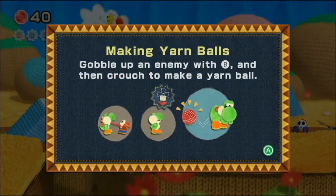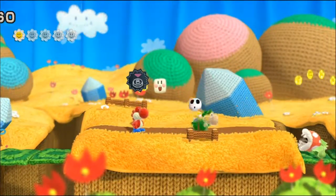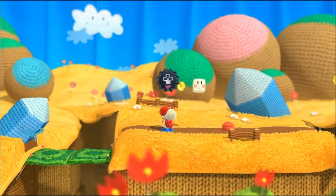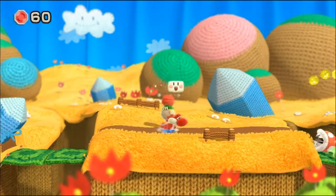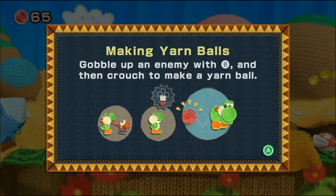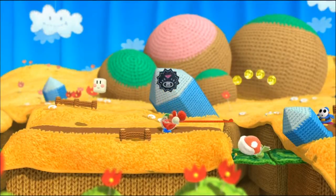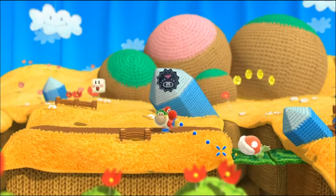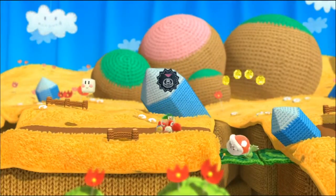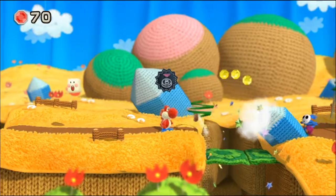Hey! Gobble with the B button. Okay, make a yarn ball. Okay so you turned that enemy into a yarn ball. What the heck? Okay cool, how do I throw the yarn ball? Oh, B? Try something with the other buttons — you have triggers. Oh, there it is. Yeah, there you go. Team work!